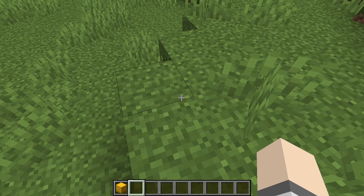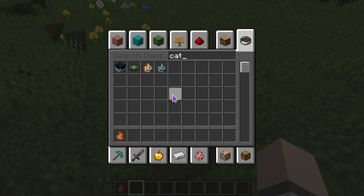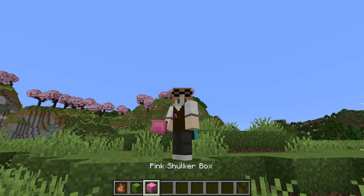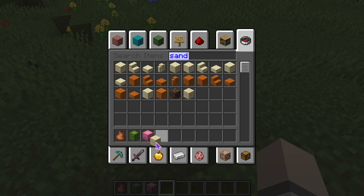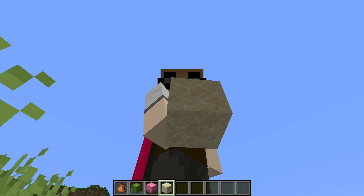Let's do it! All we need is a bundle, a cactus, a shulker box — we'll go pink for this one, because of course we do — and we need a piece of sand. I don't want to do any Among Us jokes on this channel. Stupid. I have definitely never played 'One of Us.'